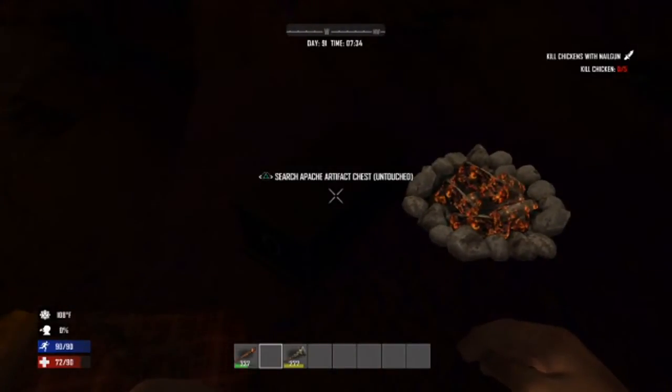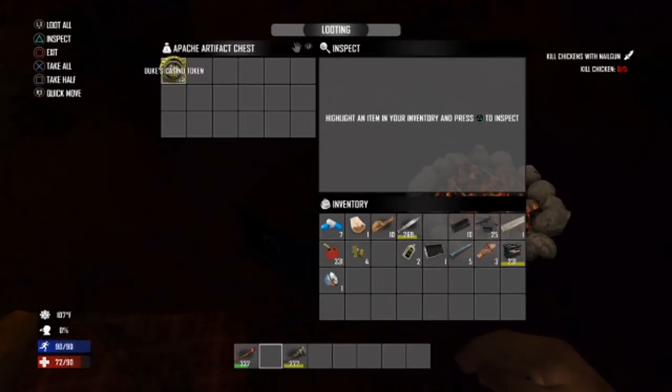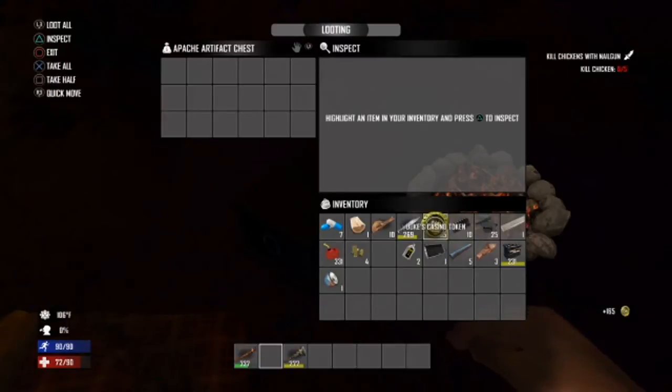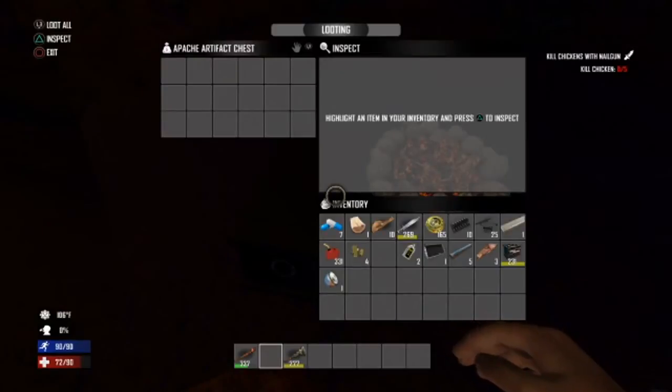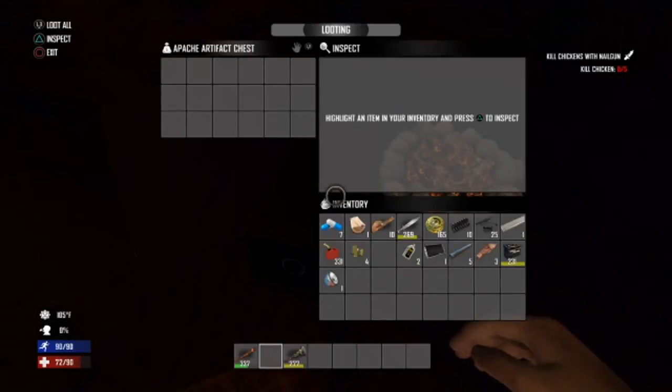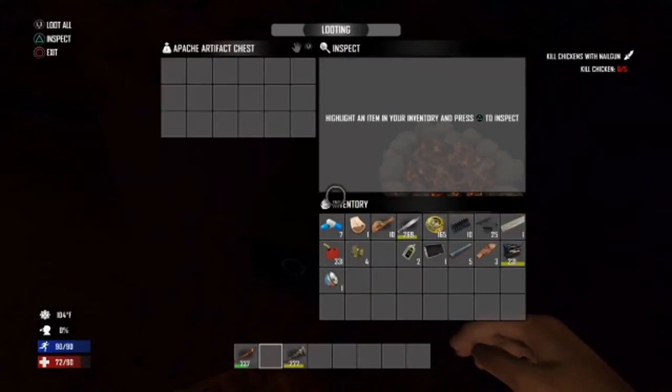Search Apache artifact chest — ooh, artifacts! Apache casino tokens. What are these for? There's gotta be something they're used for. Maybe we'll find Duke's casino. It says something in the background — it almost sounds like a machine.